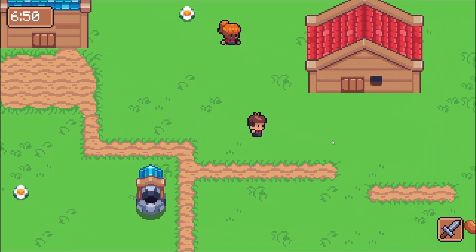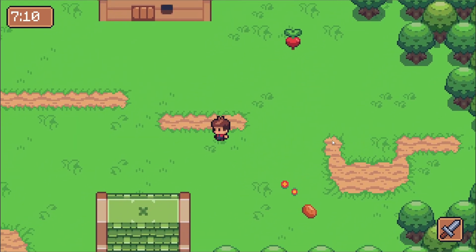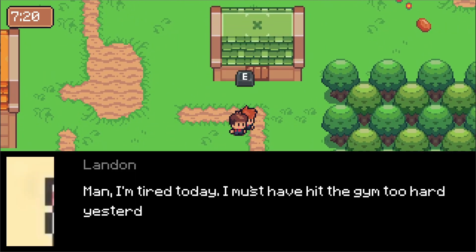I think tracking NPC positions in the background is a good solution, but it's also a complicated one, and I don't think it's necessary for the first vertical slice of the game. So to keep things simple, I'm just going to have all the NPCs stay in the same scene so I don't have to worry about inter-scene navigation.